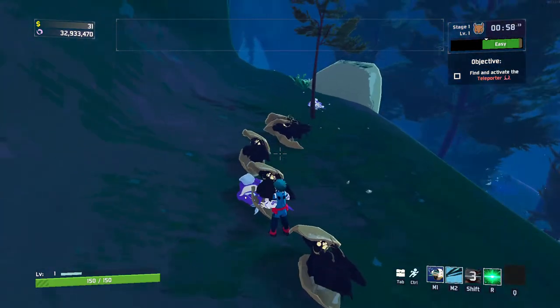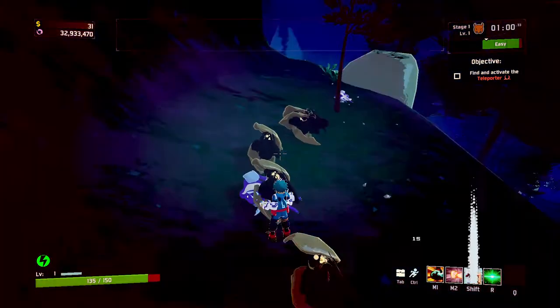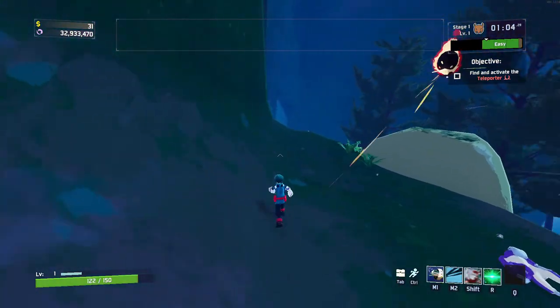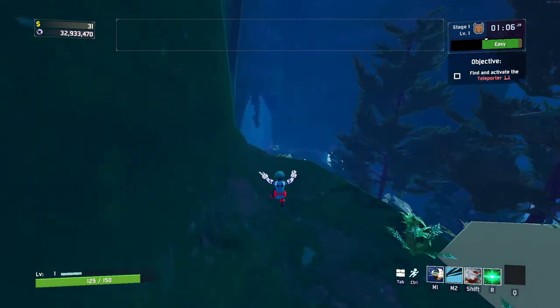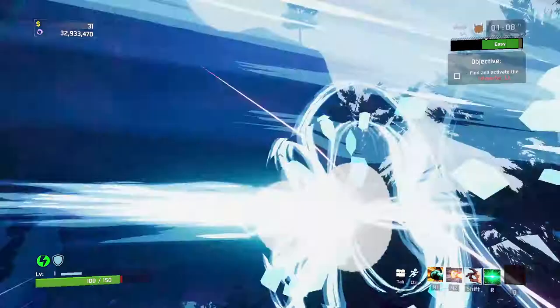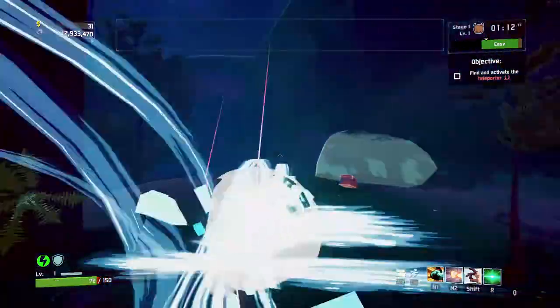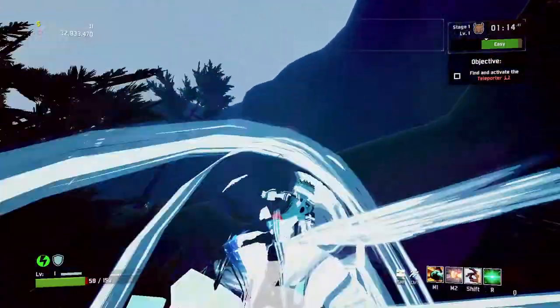Then we've got R - OFA 100% - which transfers into a mode. It does cost HP so be careful. Then we have its M1 which is pretty much a flying kick. It does a lot of damage but it does cost HP.